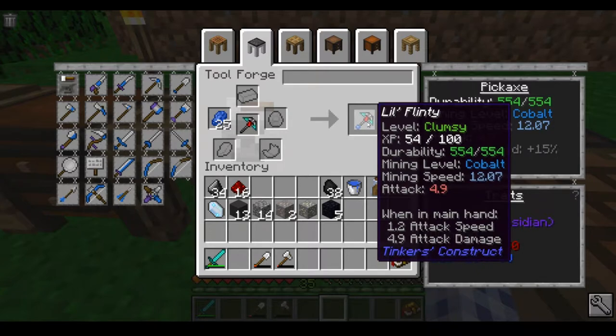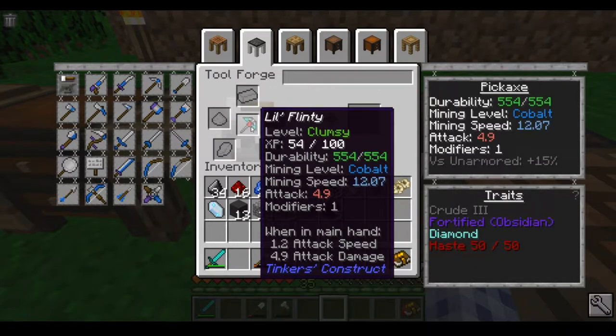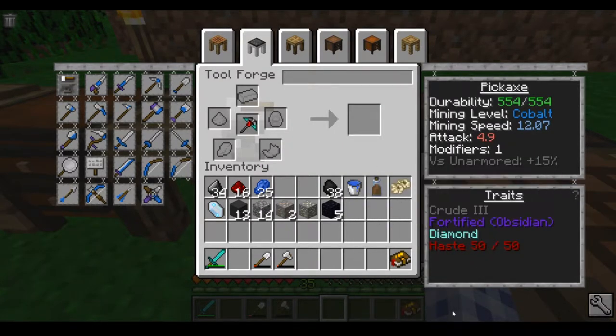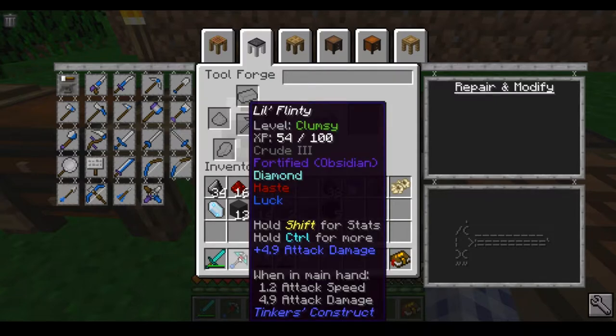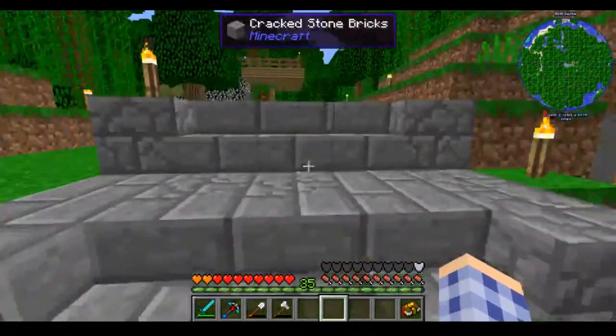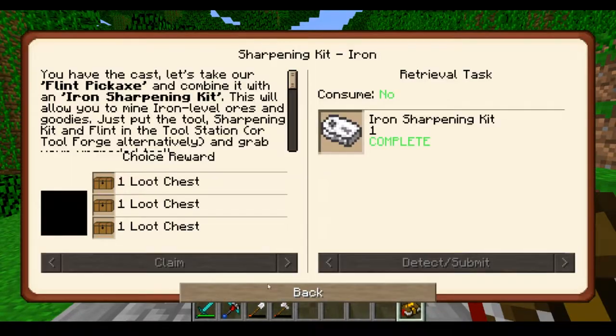I don't have a lot of lapis — I'm thinking maybe I should save some. Nah, I'm going to stick 25 on there and see what that does for me in terms of luck. Under traits you can see the haste is from the redstone. I'll put this lapis on and I'll have Luck 25 out of 60. Now I've got a much improved tool — and the best part is it's still repairable with flint, which is a pretty common substance to find.